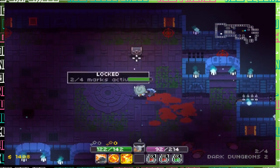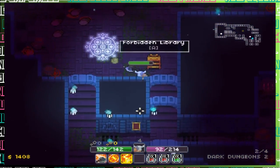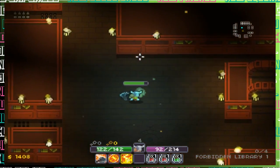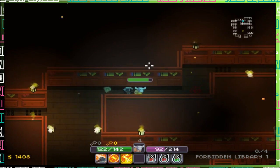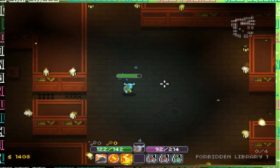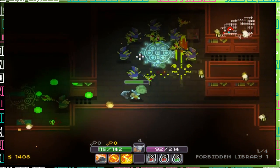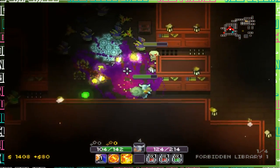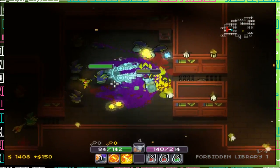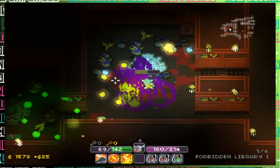In the middle of the HUD, in the left-hand corner, it shows the axe and some other things - those are abilities I can cycle through and use with one of my bumpers. Then the potions and stuff on the bottom right of that middle part of the HUD are used by the d-pad.